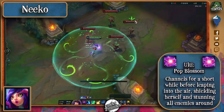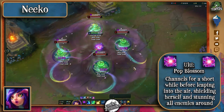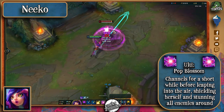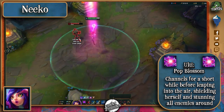Finally, her ultimate makes her charge for a brief duration, still being able to move before jumping into the air, becoming untargetable, shielding herself and dealing damage as well as stunning all enemies in the area. On paper this sounds like one of the most powerful ultimates in the game — it's a mixture of Nunu damage, Xeia untargetability, Kaisa shield and pre-rework Galio CC. I wonder how abusive this will be.